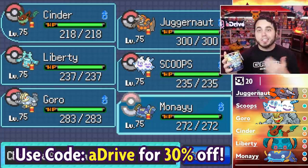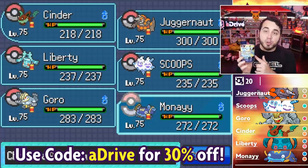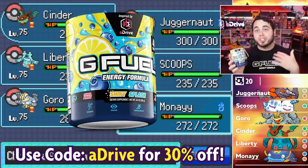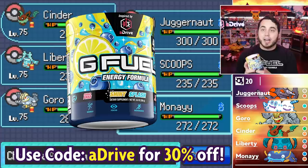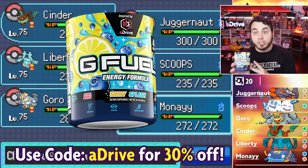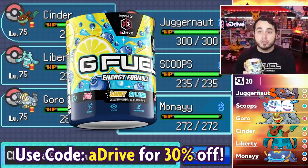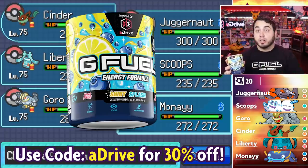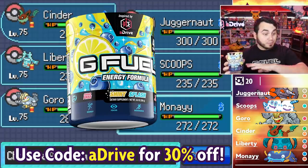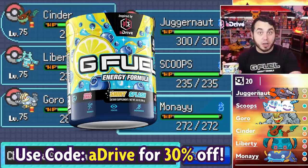For those who don't know, I drink G Fuel every day. It's a great blend of vitamins and antioxidants that'll keep you fueled throughout the day. It does have caffeine, so I recommend 18 and up. My flavor is Blueberry Lemonade or Shiny Splash, repping the Shiny Pokemon hunting of course. It is one of the top flavors — super smooth and very refreshing. 30% off right now with code aDrive. It's way less expensive than typical energy drinks. No sugar, only 15 calories. It's a game changer. Check out the link in the description.